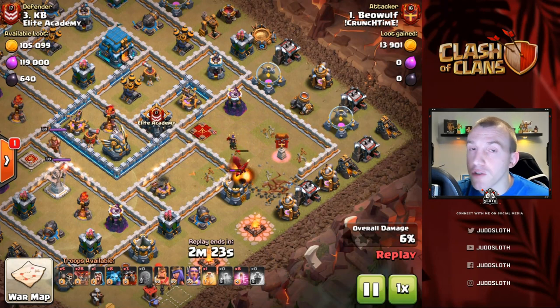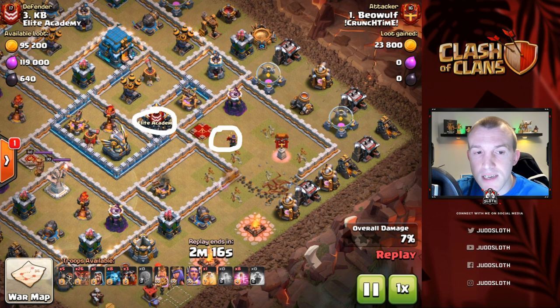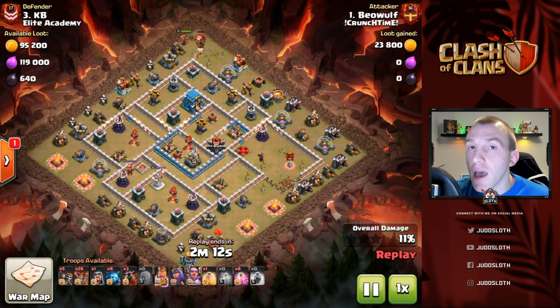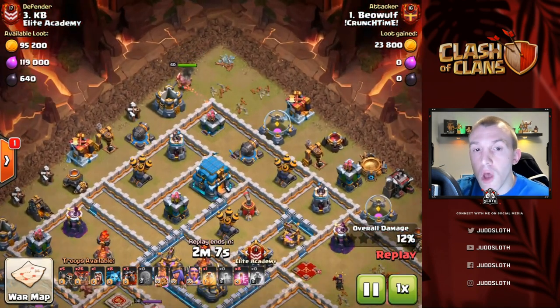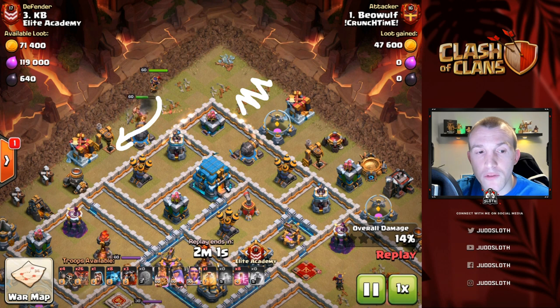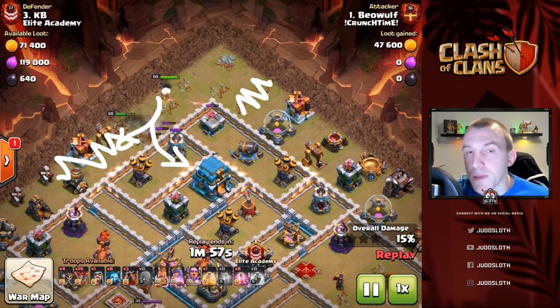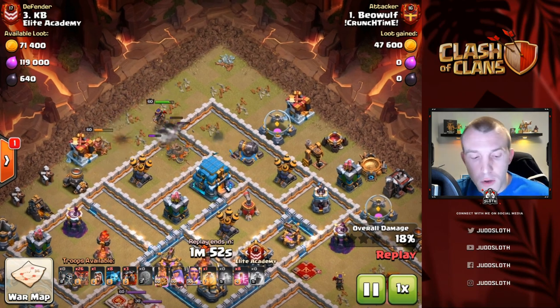Over on the right-hand side we start with just the Stone Slammer coming in as part of a suicide siege machine, taking down the Queen and taking down the CC troops. Then we bring in the kill squad from the top — the heroes as part of that kill squad. We create a little funnel at the top wiping out these buildings, then send the King down this way to wipe out these buildings and drive the Queen into the base towards that Giga Tesla. That is their sole purpose.